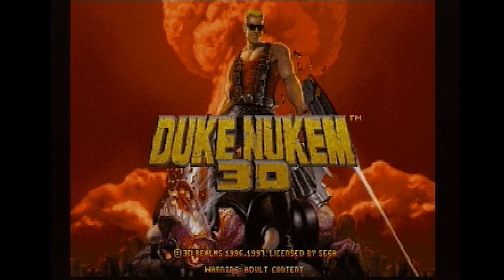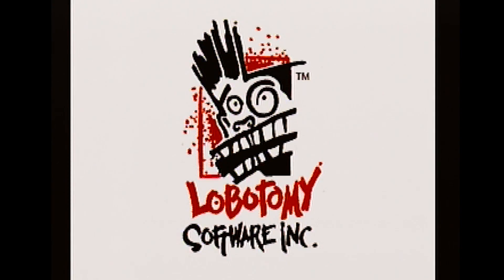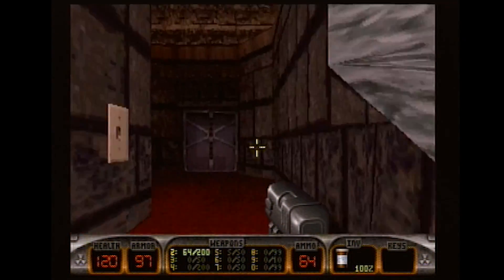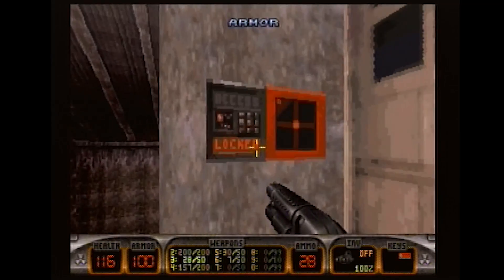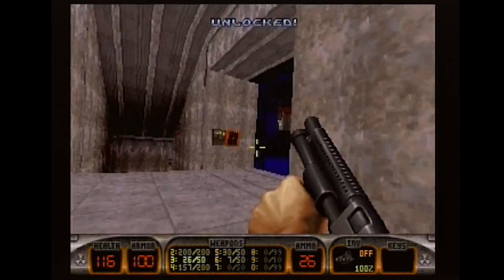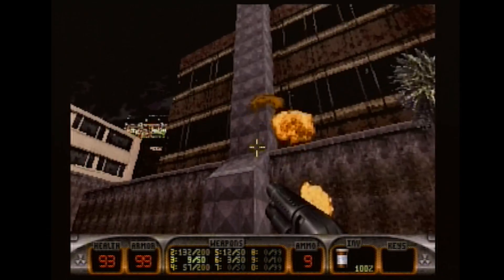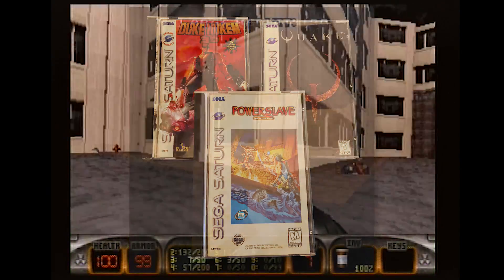Last but certainly not least, we have Duke for the Sega Saturn, coming to us from Lobotomy Studios. Lobotomy was also responsible for the Saturn's port of Quake, which was an incredible sight to behold, but not much more than a novelty. Their Saturn port of Duke, however, is not only ambitious as hell, but also a damn fine version of the game. Running off the studio's own Slave Driver engine, like Duke 64, Duke Saturn was built from the ground up in this new engine. And while this again means levels aren't exactly the same, it overall runs just as well, if not better, than the PlayStation 1 version. Of the Lobotomy Saturn trilogy, it may be the legitimate best one, and is definitely one of the most impressive games on the system.